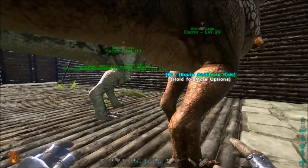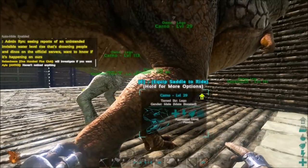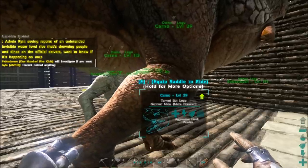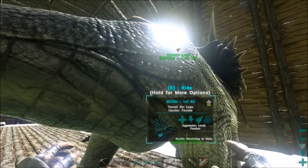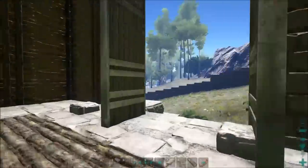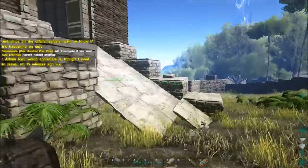First thing you want to look at — I tried it with carnos and it didn't work — is the bottom right corner. If it doesn't say anything there, that means they can't be mated yet. Go to them and you'll see 'enable wandering to mate,' so you have to set them on wander together for them to mate.